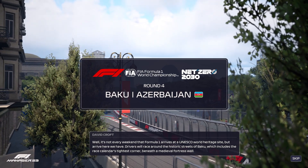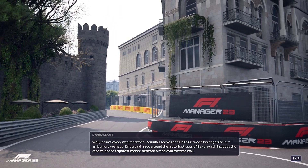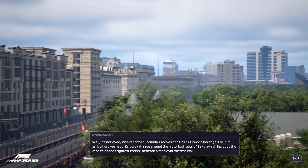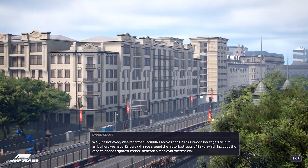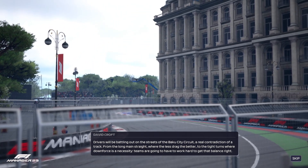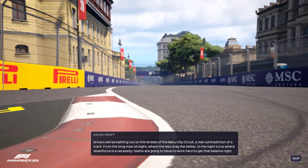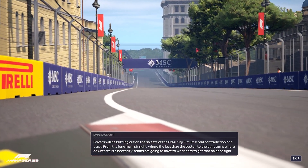Greetings from Azerbaijan! It's not every weekend that Formula One arrives at a UNESCO World Heritage Site. Drivers will race around the historic streets of Baku, including the race calendar's tightest corner beneath a medieval fortress wall. It's a real contradiction of a track - long main straights where less drag is better, versus tight turns where downforce is a necessity. Teams are going to have to work hard to get that balance right.